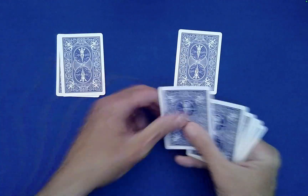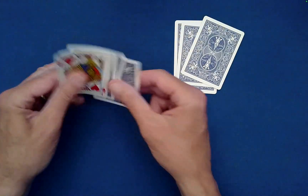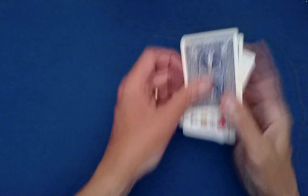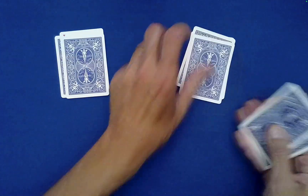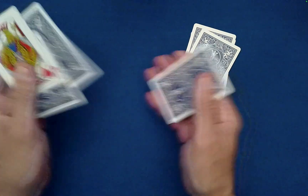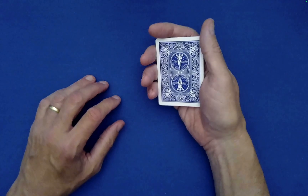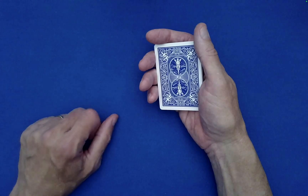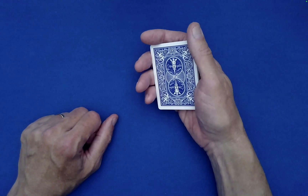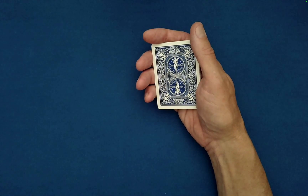You can do as many of these mixing rounds as the spectator asks for — you're just picking up the left pile and making a mess of things according to jack's directions. Maybe we'll do one more. Mix the leftovers however jack would like, drop them on top. As a performer you can perform as many of those as the spectator asks for, until the spectator is convinced the cards are really beyond anyone's knowledge.